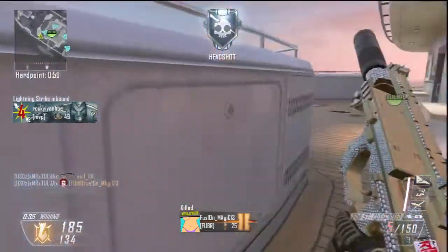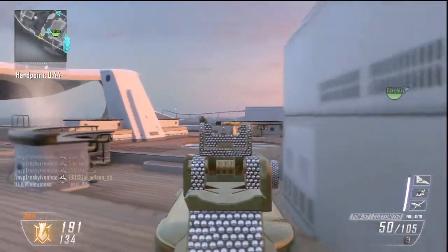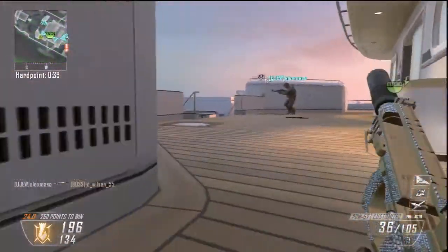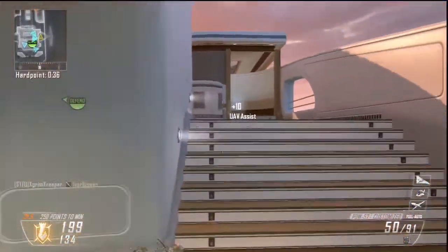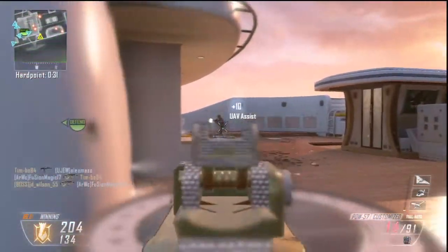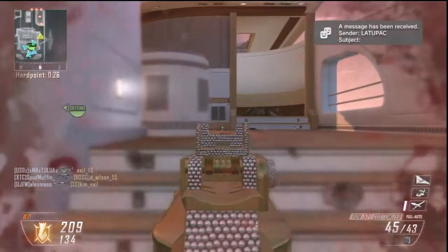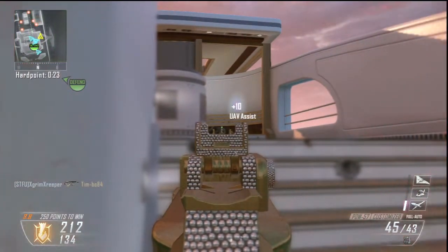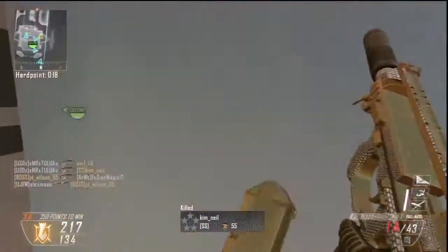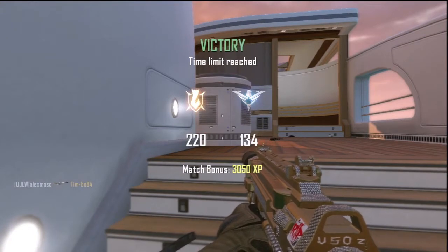There he goes spawn-trapping again — kind of looks like a familiar scene from earlier in the game. Now he has a good team holding out positions while him and a teammate are spawn-trapping. But the enemies have now spawned on the other side of the map, so he turns around and lets them come to him instead of chasing them. He takes cover, lets his health regenerate, and waits for them to come out. He gets one, two — easy kills. Building his kill streak once more.